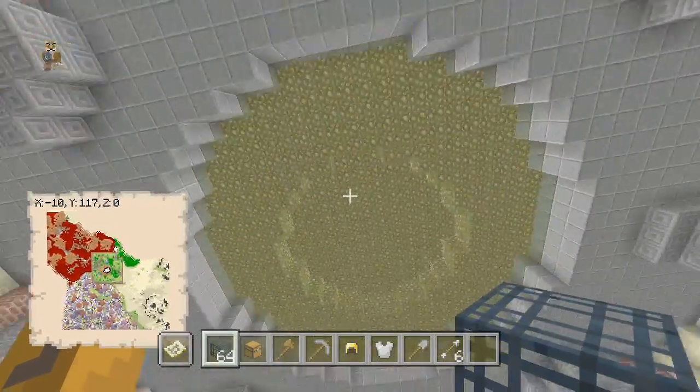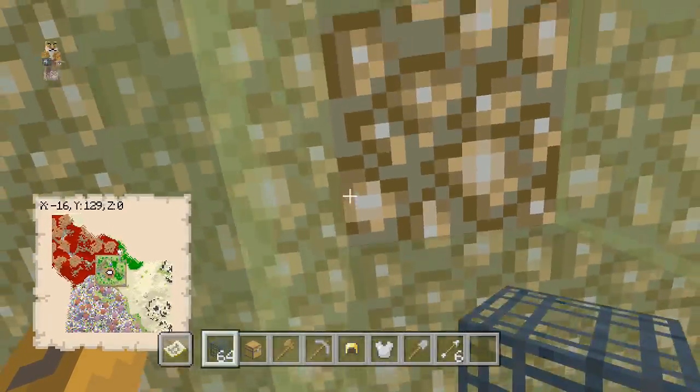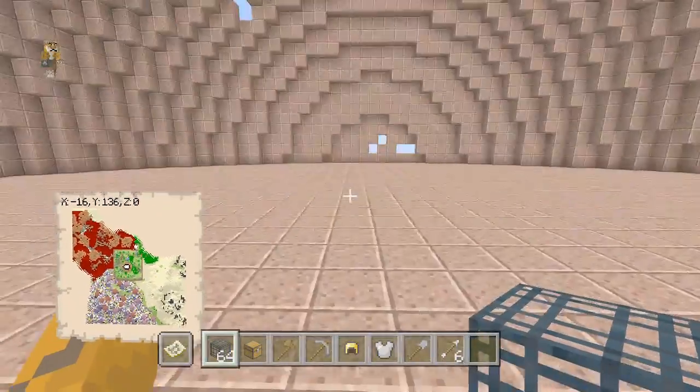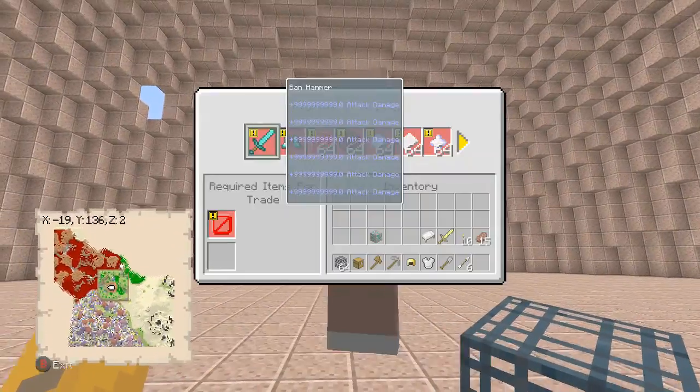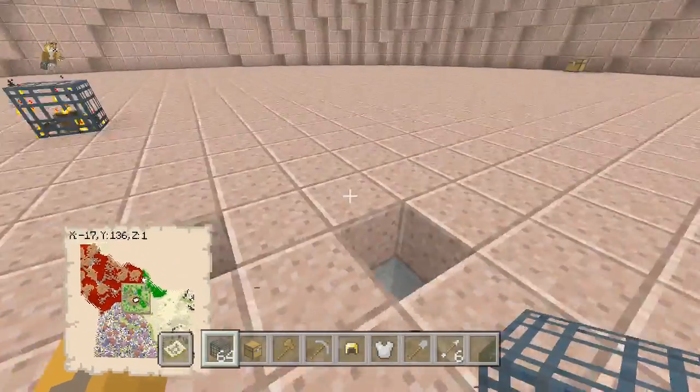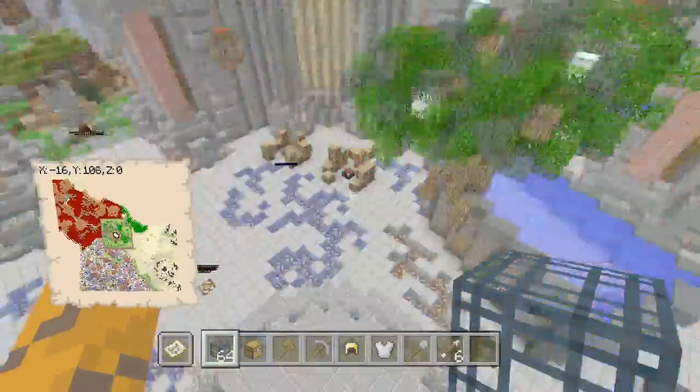Let's get out of here and head over to the drop party room, which is right over here. Let's dig up and we should be in the drop party room. Here's the admin shop — really cool. I like how everything is set up here; really nice stuff.